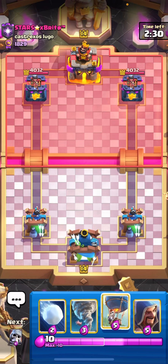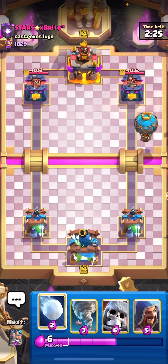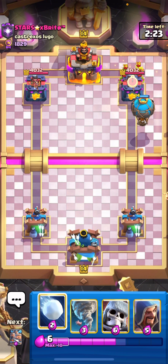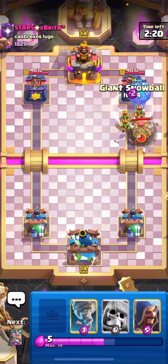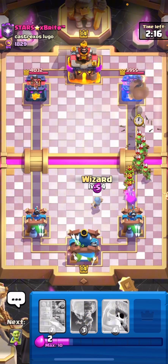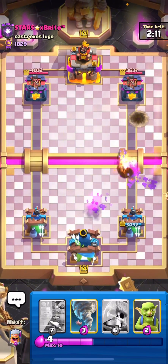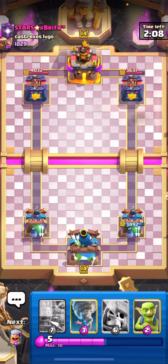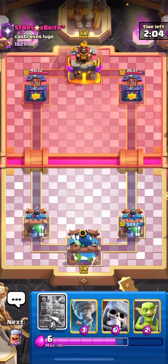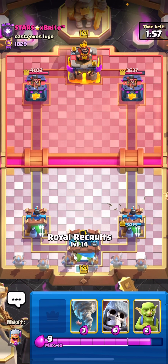Maybe balloon on the bridge — he uses goblins, and he didn't have the best hand either. I tried to do a snowball predict but it didn't work out. Oh my god, I hate goblin hut so much. Luckily it's getting nerfed soon — there were six or seven spear goblins on the field, which doesn't make sense.